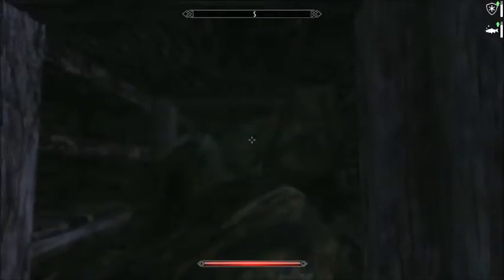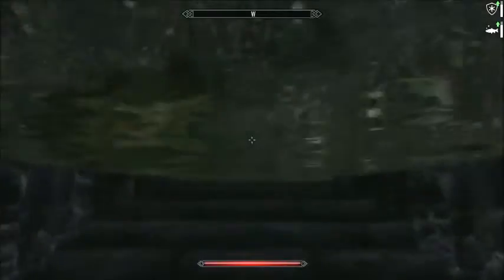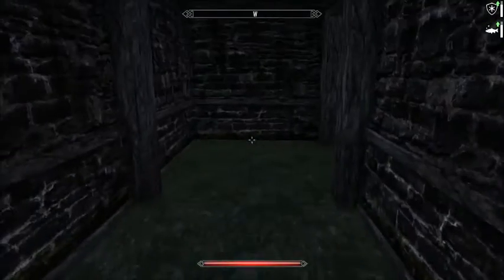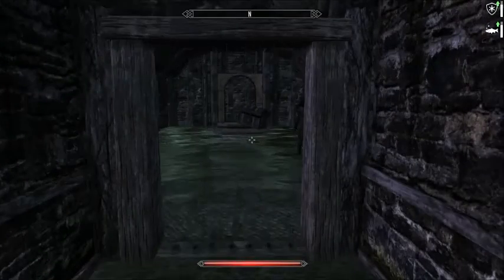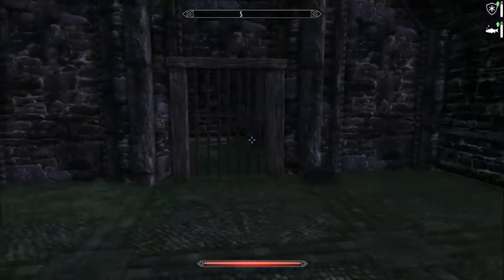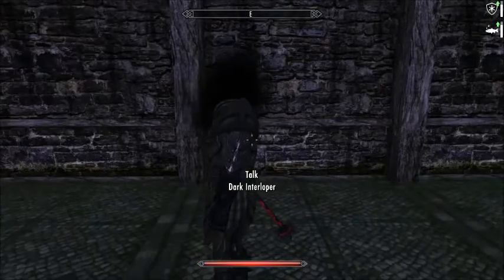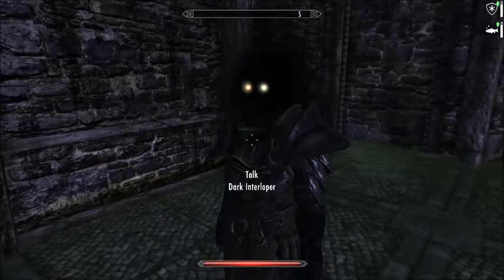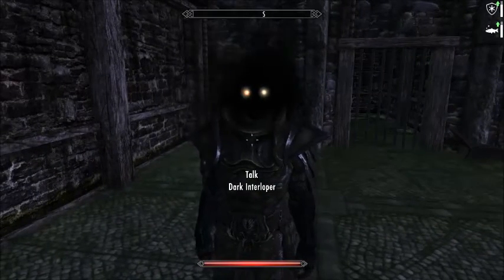There's no switch on this gate — it just opens. There are some skeletons, bones, and a dead end. These are like crypts or something. Once you get through the water, here's a dark interloper. Once you pass in, the grate will close — just like in Zelda. Get a good look at him; his eyes are all funky.